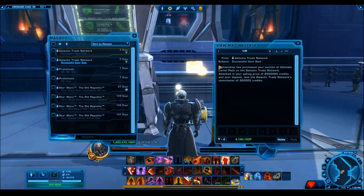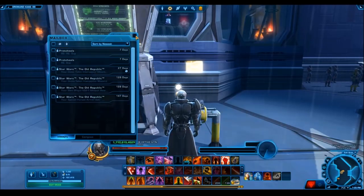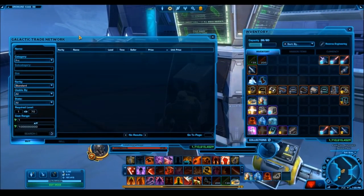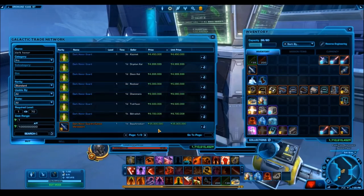Here's another person that bought a few ultimate cartel packs as well. And here's the Curved Vibro staff — once again, a gold weapon that costs only 1,100 cartel coins — and it sold for 25 million credits. That is an insanely good cartel coin to credit conversion rate. Those sales were actually from a few days ago, at least 5 or 6 days ago, so I jumped on the GTN to check what prices are going for right now. The reason I waited so long to make this video was to really see how the prices were going to stabilize over time.